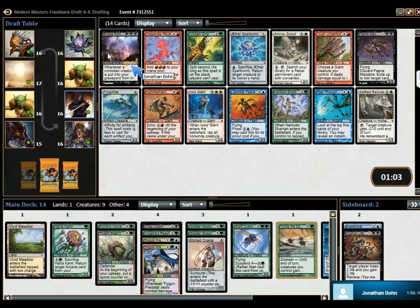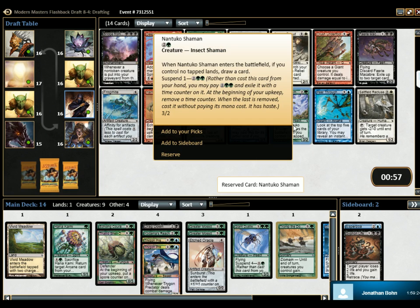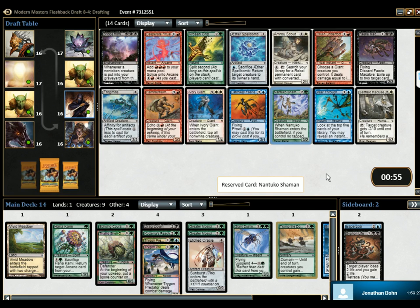Could do Bridge from Below! Or, you know, like an Antuco Shaman. It's blue, it's green, it's double green, but green's our main color. Scouts — fine, but not great. Desperate Ritual — fine, but not great. Ivory Giant — fine, but not great. I think it's the Shaman.